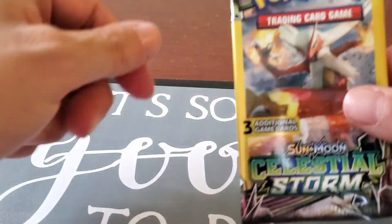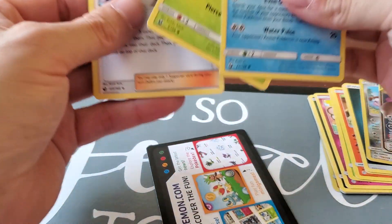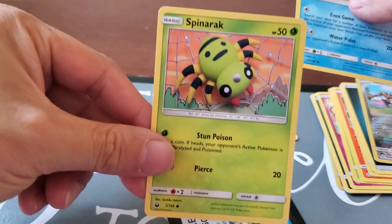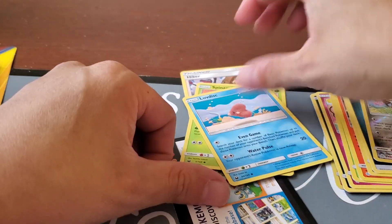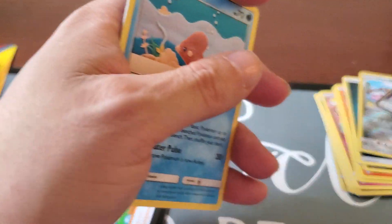Let's do another one of these ones right here from the Dollar Tree. Flip it over — we got Trainer Hiker, Spinner Rack, and Love Disc here with this deck.